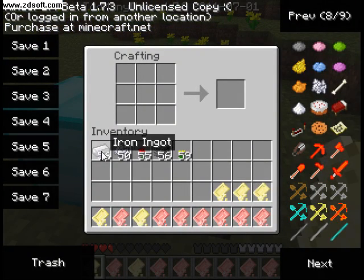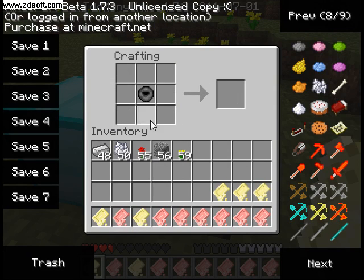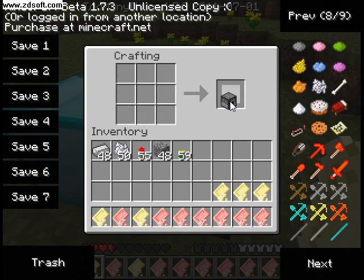First you have to build a barrel. Then you put eight cobblestone around it. And this is where the magic happens — you get a washing machine.